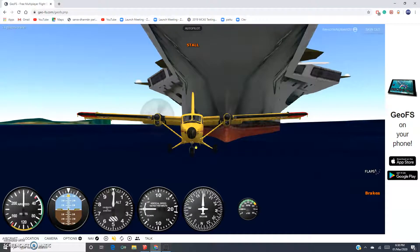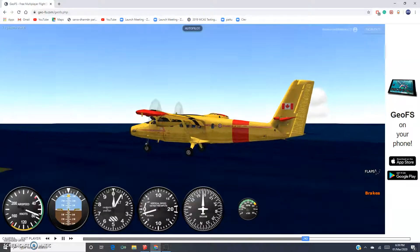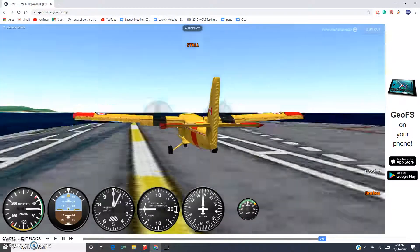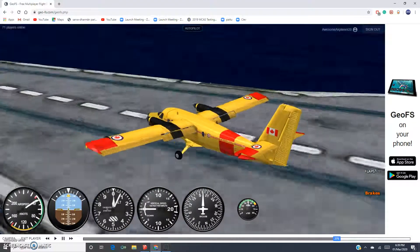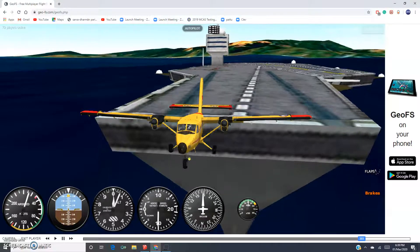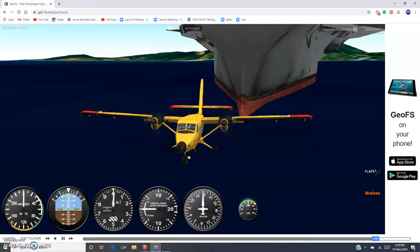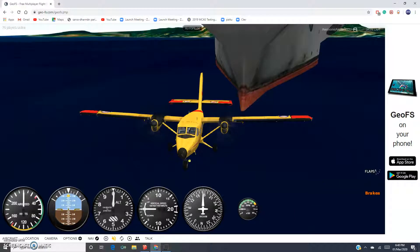Let's check the replay. So I'm on short final right now. You can see how late I touched down — that is not how you touch down on a carrier for landing any sort of airplane. I was kind of hoping it would stop because this is a STOL aircraft, but this carrier is about a thousand feet long and I stopped maybe 25 feet down. I'm pretty sure no runway in the world is actually that short. Let's try that again.